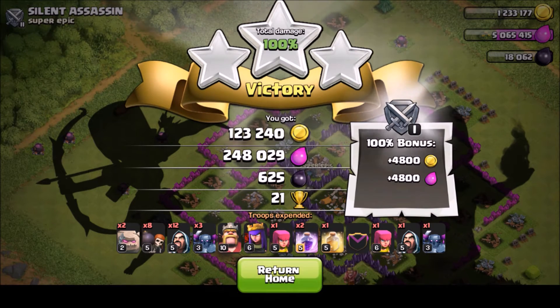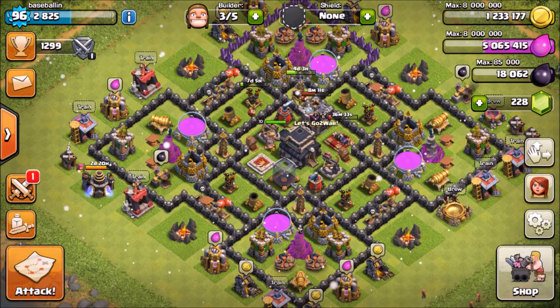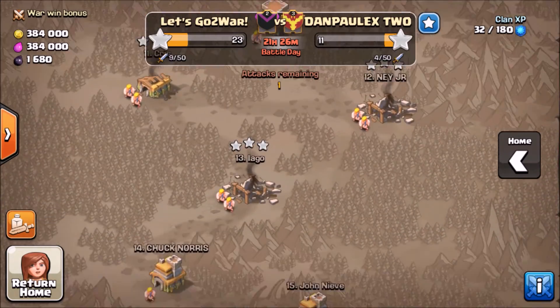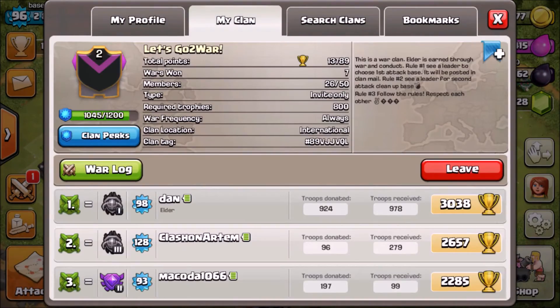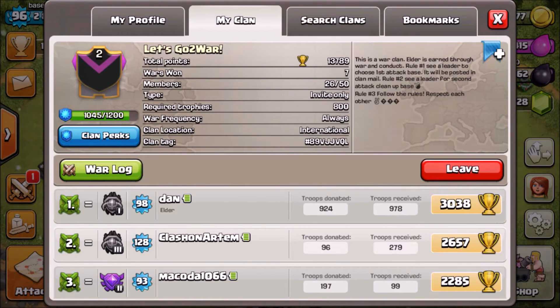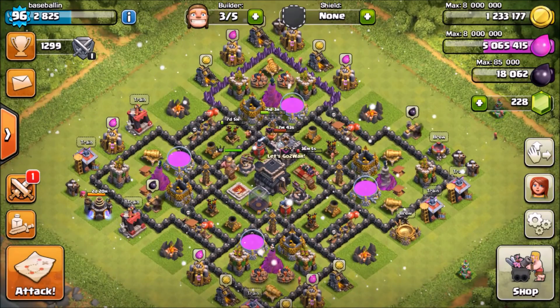That's how you do Go Wipe at Town Hall 8 and Town Hall 9. I'll post another video of my other war attack and show you guys how the war turned out — right now we're winning. Feel free to try to join the clan, it's called 'Let's Go to War' — it's invite only but I'll try to accept you. Thanks for watching guys, see you in the next video — peace out!